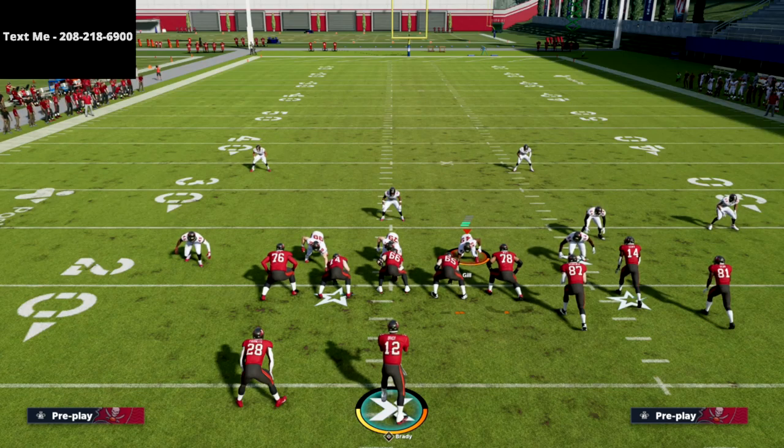So that's Clear Out SE Out — there are a lot more ways to run this play, but this is one of the best plays in the game this year. If you haven't joined our text message membership, do so — especially if you're a gun bunch fan, we're going to be breaking down gun bunch over the next couple of weeks. Text the word 'madden' to 208-218-6900. Make sure you subscribe because I'm going to be going live later today with some Madden 22 gameplay.